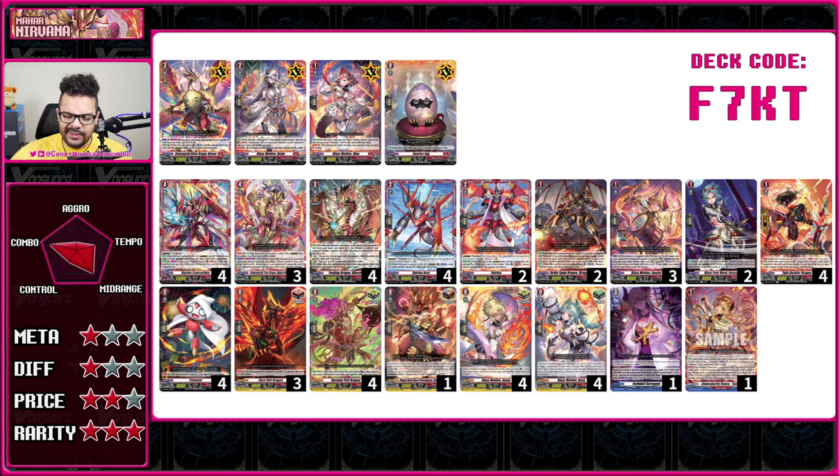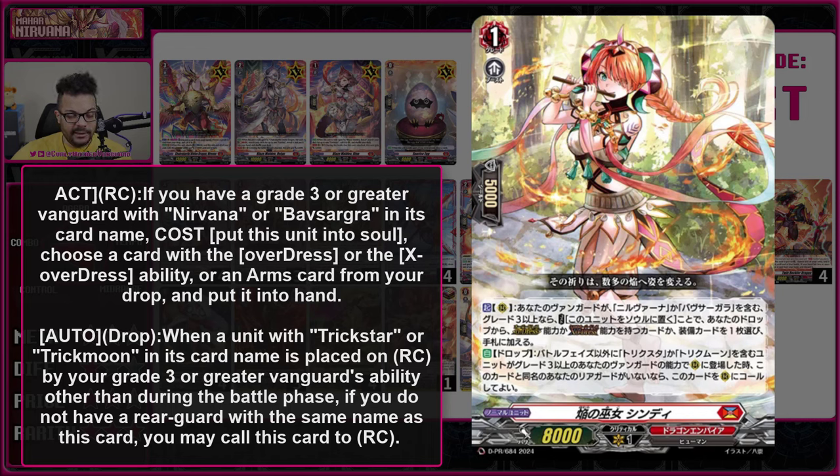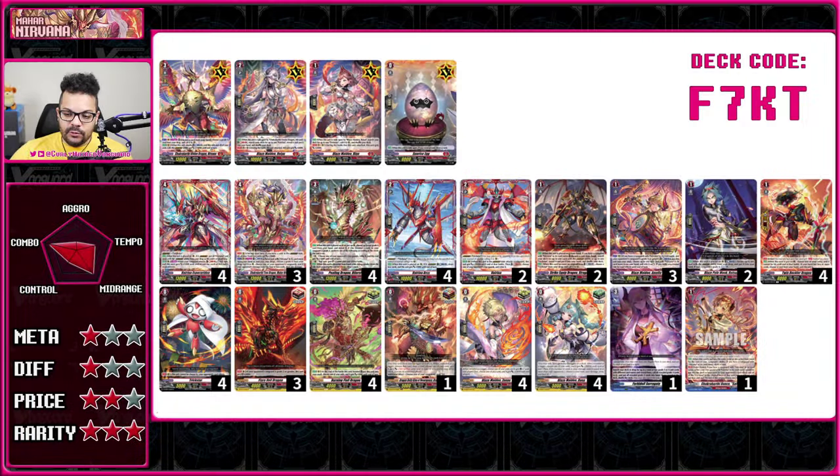Overall Nirvana is a pretty decent deck and easy to pick up. It hasn't seen a lot of meta relevancy since its high day in set four. Because of that it's been pretty pricey since it's a fan favorite and many cards are higher rarity, making it difficult to get. It's hard to acquire and not really worth it competitively at this point. There are some future cards that support it, mainly a Blaze Maiden called Cindy. The deck just focuses on doing your overdress, going into your grade four, and swinging in.